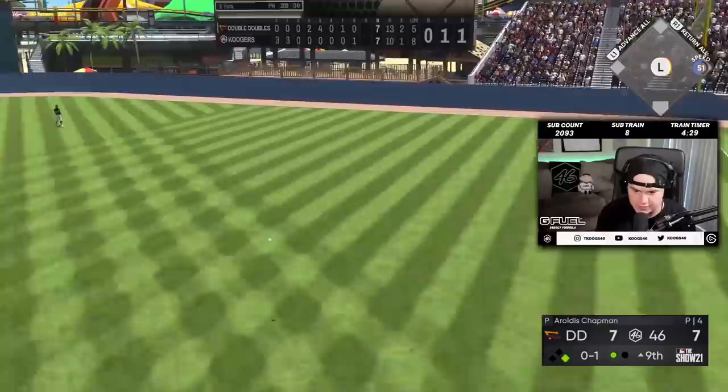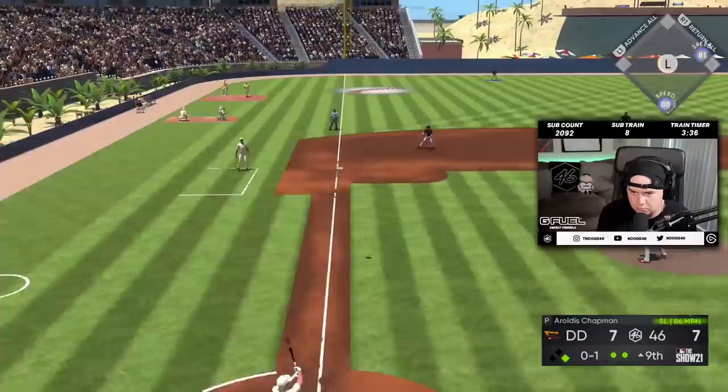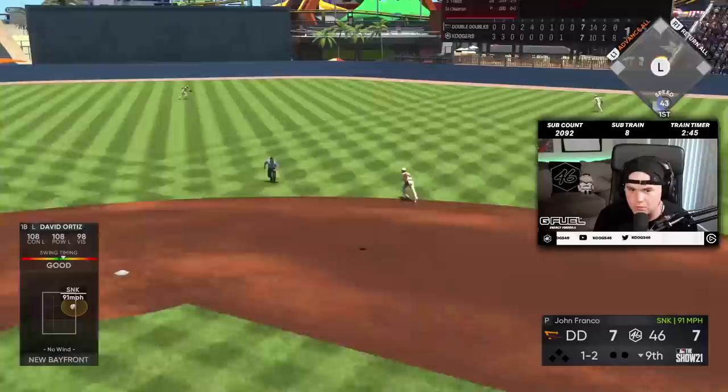Good hit — that was actually a good swing. That's all you got to do on those pitches. We'll get that lead runner — not going to get the guy at first, though. Come on, two outs. Got it. Let's walk this off. John Franco versus Big Papi.